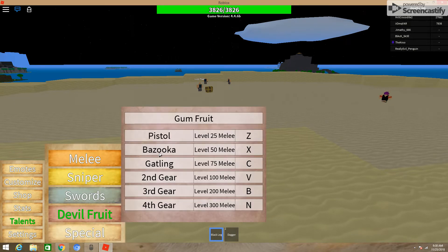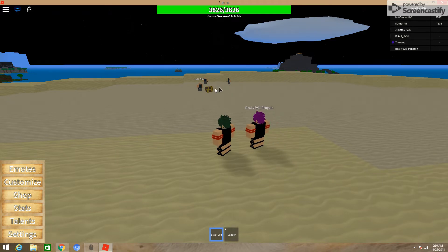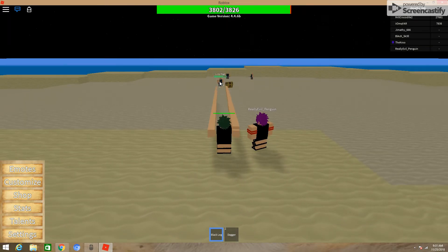And finally, Gatling. This is the one Owen said you can spam, which you can. So I'm just going to spam it. Without spamming, it just looks like that. But when you spam it, you just click and hold, and it looks like this. And then with haki, it looks like this.